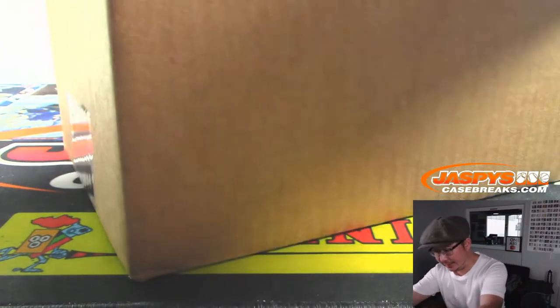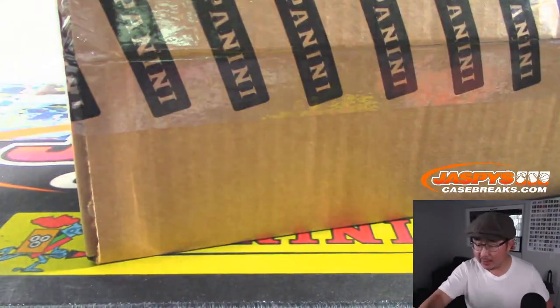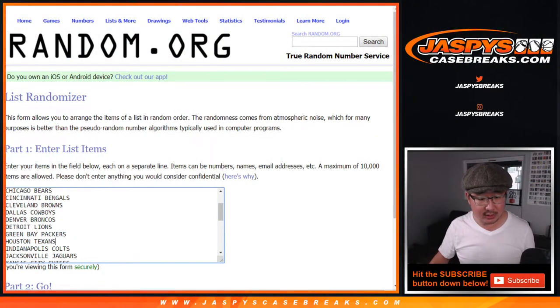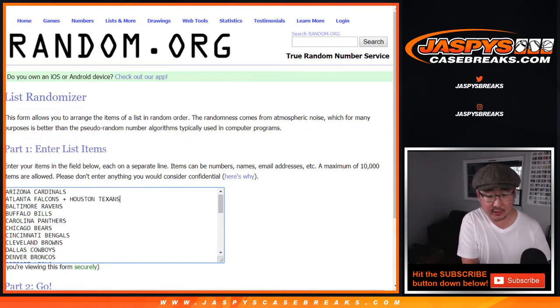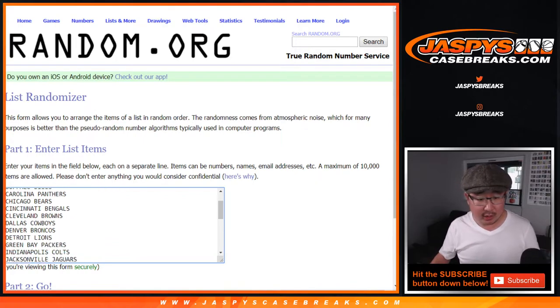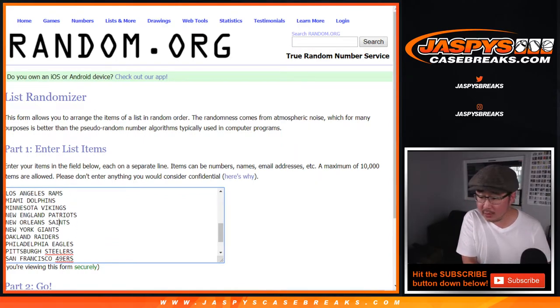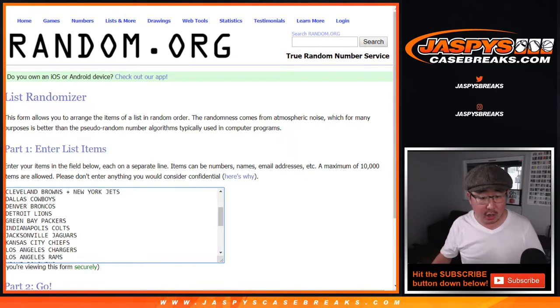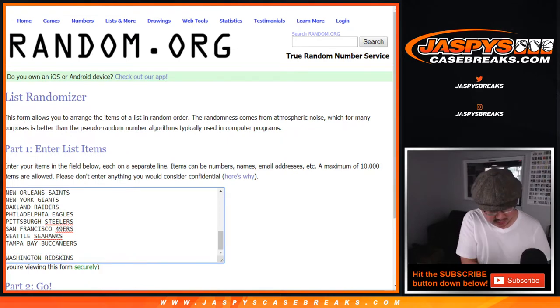Welcome back folks. I got the fresh case right here, so we're going to find an inner out of here. But first, let me get the combo sorted out. Nick gave me the combos — we're combining the Houston Texans with the Atlanta Falcons, the New York Jets with the Cleveland Browns, and the Tennessee Titans with the Tampa Bay Buccaneers.